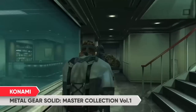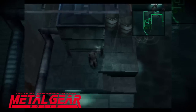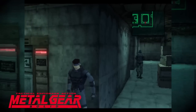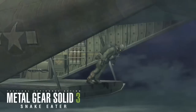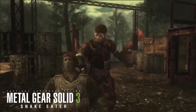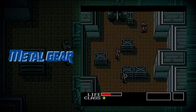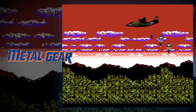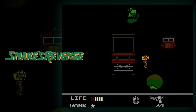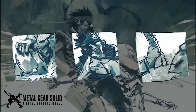The Metal Gear Collection Volume 1 on Switch has gotten some tech detail updates confirmed, and people are not happy. It's 720p handheld, 1080p docked — that's fine — but it's 30fps only on Switch. What makes people really mad is this isn't a remaster; it's a collection of old Metal Gear games. On old systems like the PlayStation 2, the games ran at 60fps. They're 60fps on all other platforms. It really feels like they didn't put any effort into the Switch ports.